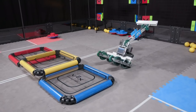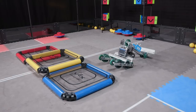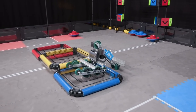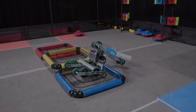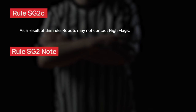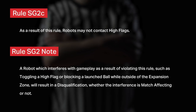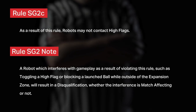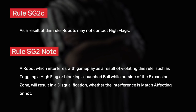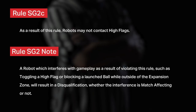Speaking of match affecting violations, it's important to note that a momentary violation that enables a match affecting action is still considered match affecting. For example, if a robot needs to exceed 18 inches in order to make it up the platforms, this would be considered a violation, even though the robot may have been under 18 inches when they actually made it up their platform. Part C in Rule SG-2, as well as the note, provide some further guidance as to how far the leeway for a minor violation should go. As a result of this rule, robots may not contact high flags. A robot which interferes with gameplay as a result of violating this rule, such as toggling a high flag or blocking a launched ball while outside of the expansion zone, will result in a disqualification whether the interference is match affecting or not.